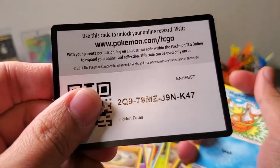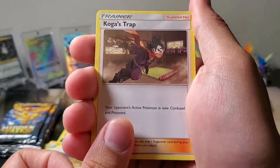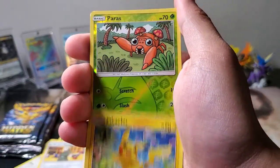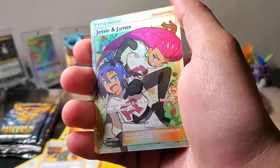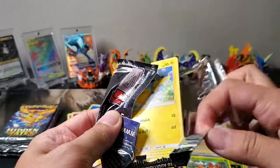The Trio pack. Code card. Fighting Energy, Brock's Pewter City Gym, Koga's Trap, Lieutenant Surge's Strategy, Magikarp, Ekans, Voltorb, Geodude, Pikachu. Reverse Holo Oddish, and a Jesse and James Full Art. I love the art on this one, especially the colors. Sometimes I'd rather pull the Full Art ones versus the Rainbow Rare ones just because of the color — I love the coloring on Full Art cards. Code card.